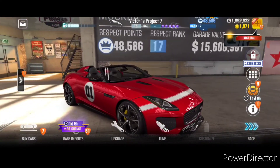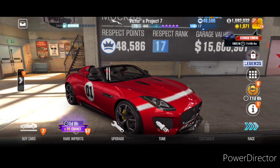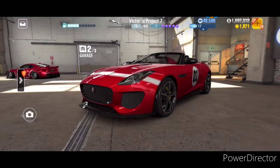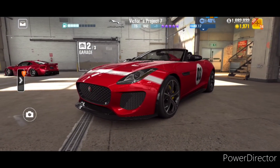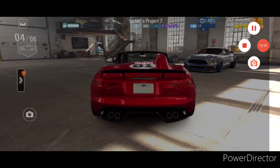So guys, this is it for the video. In the next video we're going to try and take on Shacks and claim his Koenigsegg Agera — or however you spell or pronounce it. This is Saris B signing off — see you in another video.